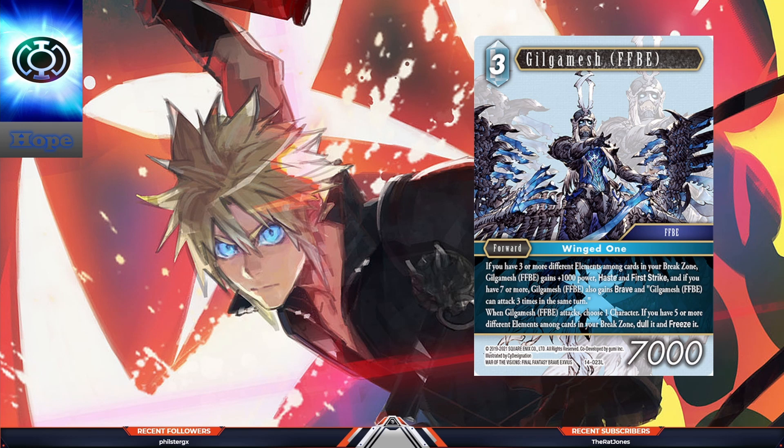Gilgamesh FFBE — three-cost forward 7k. If you have three or more different elements among cards in your break zone, Gilgamesh FFBE gets plus 1k power, haste, and first strike. If you have five or more, when Gilgamesh FFBE attacks, choose one character — dull it and freeze it. If you have seven or more different elements in your break zone, Gilgamesh FFBE also gains Brave and can attack three times in the same turn. I think just with three elements alone it's good enough, but I'd want to be at five as a minimum.